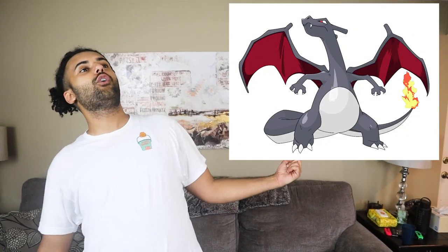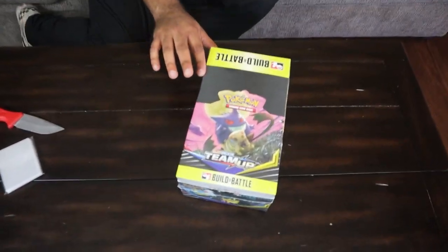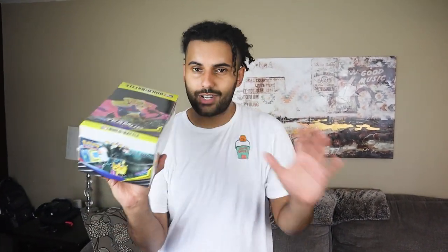I'm talking about the main man Zard — Charizard. Right here, guys, I have a $300 build and battle Team Up box. The reason I got this is because this thing is filled with gold. These boxes come with limited promo cards you can only get inside pre-release boxes — extremely limited compared to the stuff you get in tins and other products.